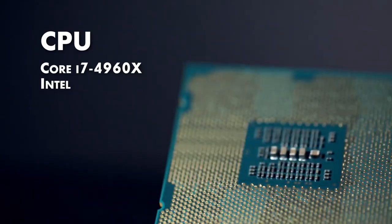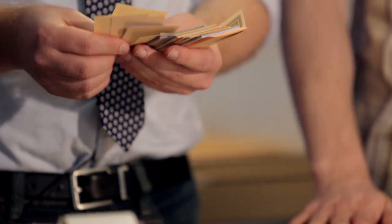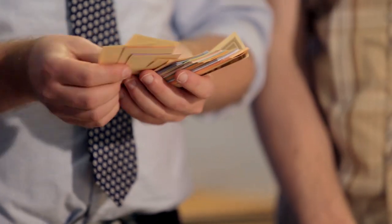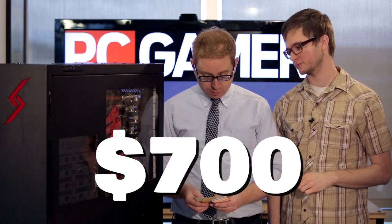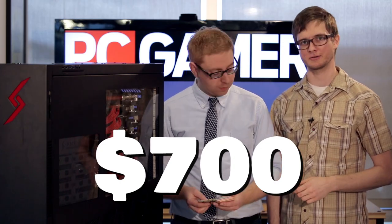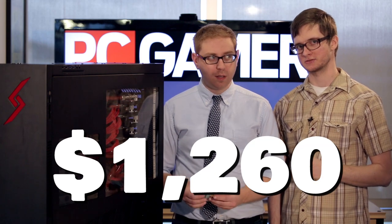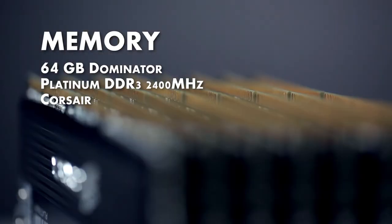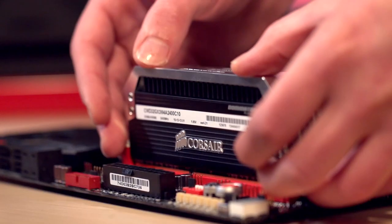For the processor, we've got the Intel Core i7-4960X — that's $1,050. And we spent $1,260 on RAM to get two 32-gigabyte kits of Corsair Dominator Platinum.